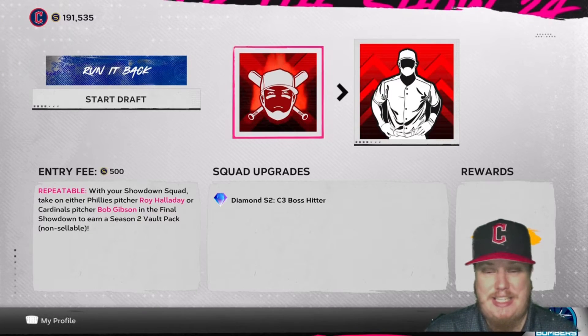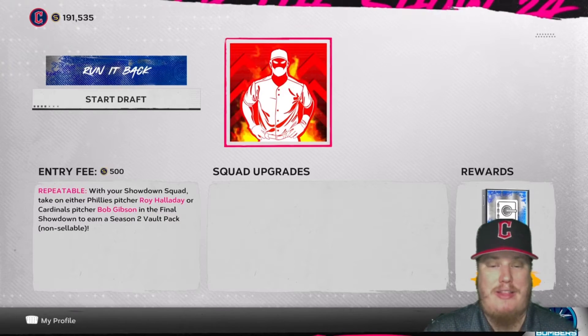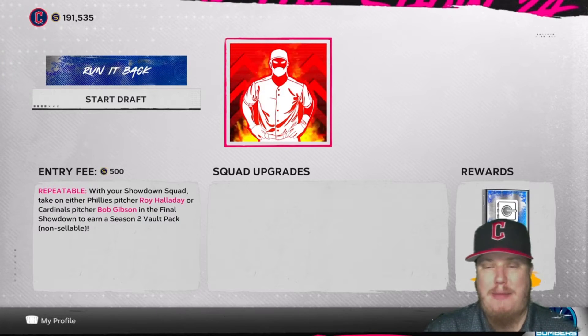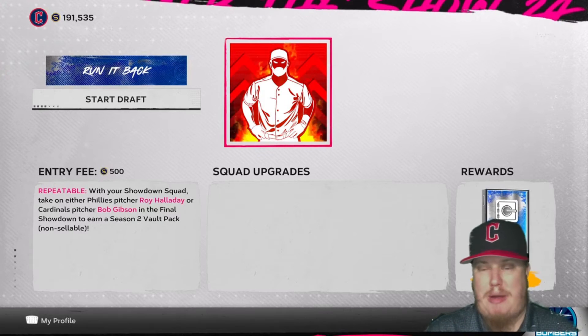The ninth is a Season 2 Chapter 3 Team Affinity boss, and on the tenth you're going to be taking on either Roy Halladay or Bob Gibson in the final showdown. Knock this out of the park and you earn yourself a Season 2 vault choice pack.